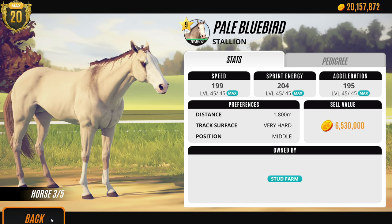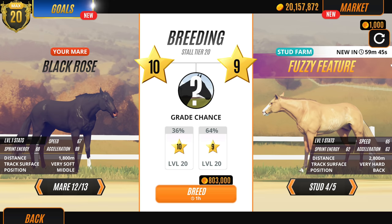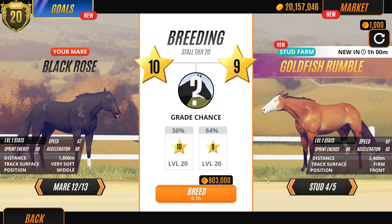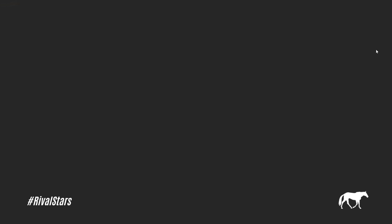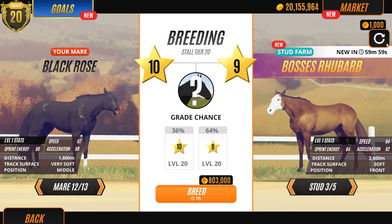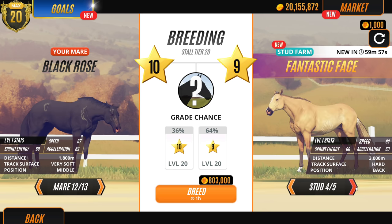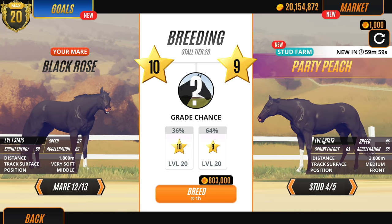That horse has nothing black at all. What happens if we breed two black horses? That's a good example. I'm not going to worry about stats, it's just got to be a black horse - end of. I do love a palomino though. Oh, there's a black horse with good stats - win win! You're going to be the daddy to all of our foals.